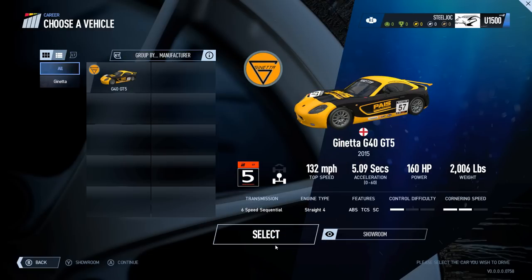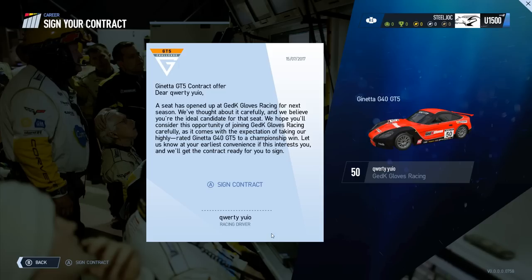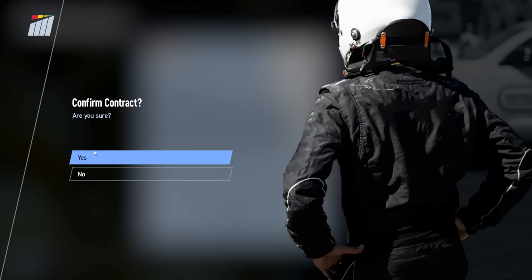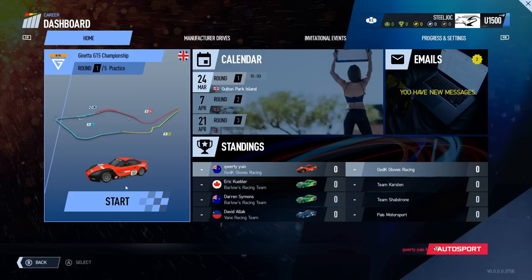Once you click on continue, pick your car — in this case it's just the one choice with the Janetta — pick your livery, select, and from Project Cars 1 people will be familiar with this. We have to sign a contract to start the series, and then here you can jump straight in with the start button.